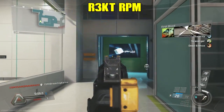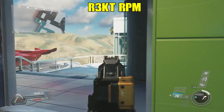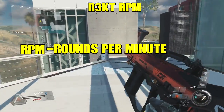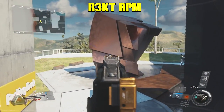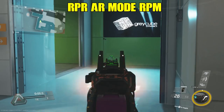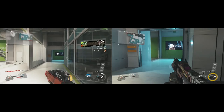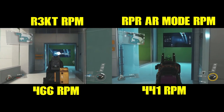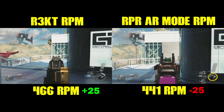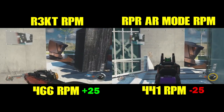The last thing to cover is RPM, or fire rate. RPM means rounds per minute — how many bullets can fire in a single minute. The Rekt has an RPM of 466. The RPR in assault rifle mode fires at 441. The difference is 25 RPM, which is also not going to be noticeable. You get about an eighth of a bullet faster with the Rekt than with the RPR in assault rifle mode — you're not going to notice that.